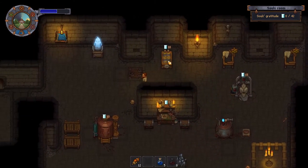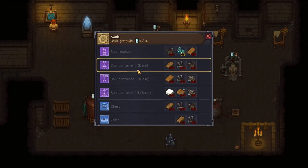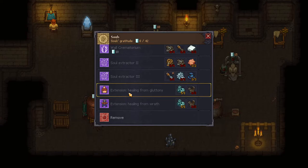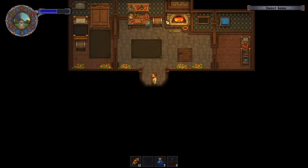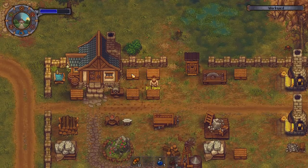Let's see what we need to make these other extensions — probably more. We got a whole bunch of stuff now: soul receiver, soul container 3. I already have a bunch of soul containers. I have gluttony and wrath so I need — might as well just bring a whole stack of them down.